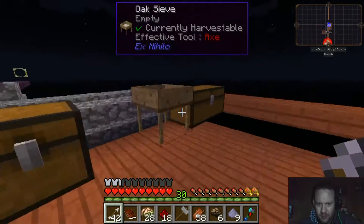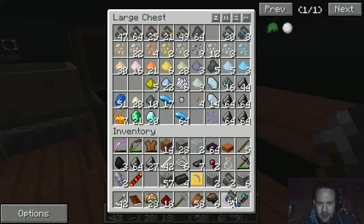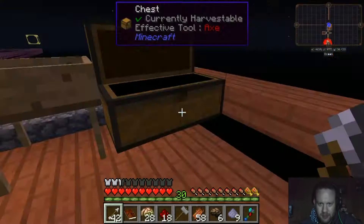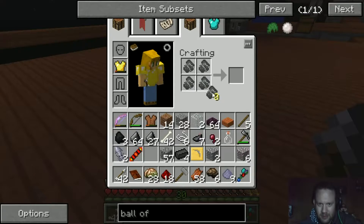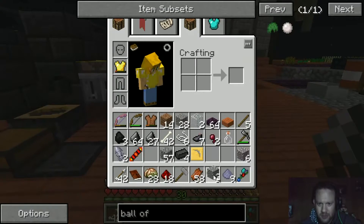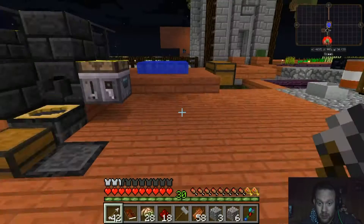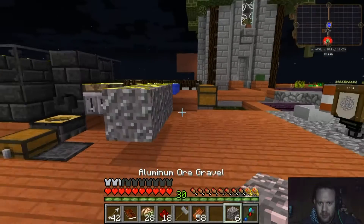Alright, grab some more of that — whichever color this is — broken tin. Grab enough to make another block of that, then we'll pound that down into the dust, because the dust stuff, from what I've discovered, actually works a lot better.